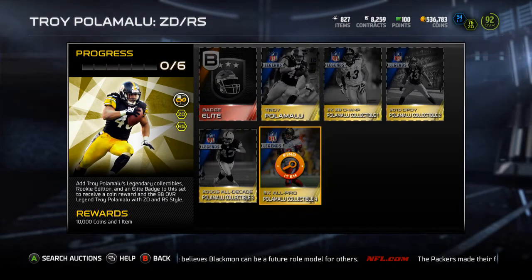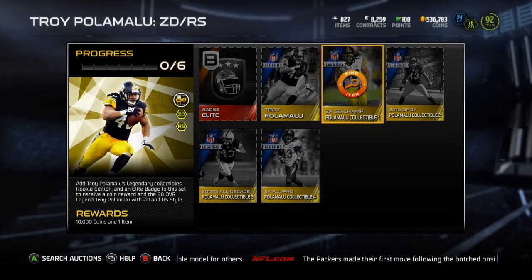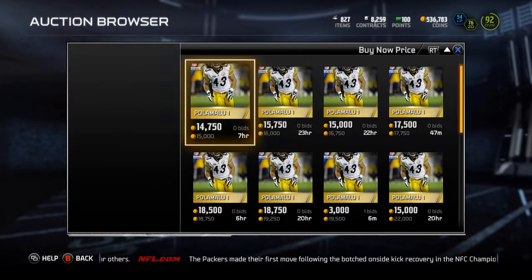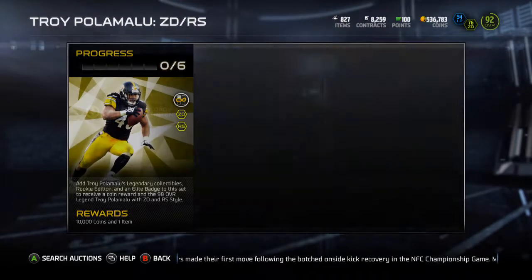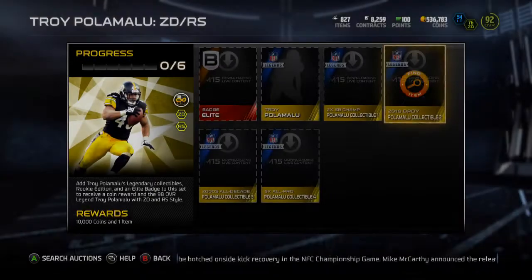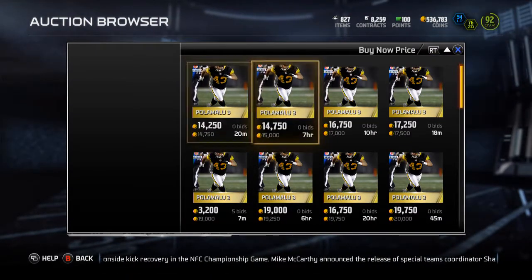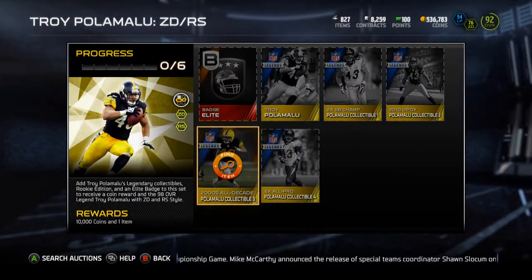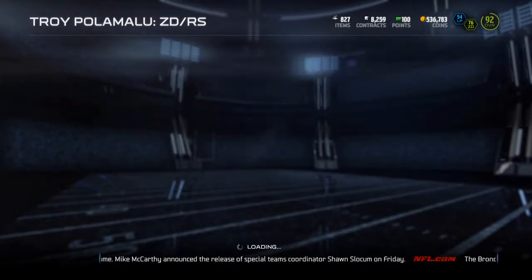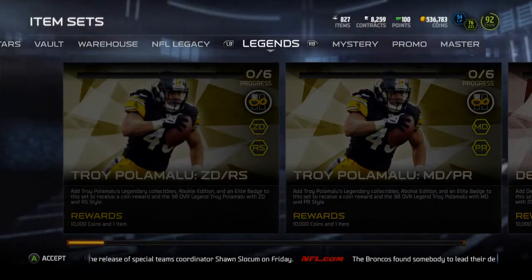Troy Polamalu has four collectibles and a rookie legend. There are no rookie legends up right now — yesterday the rookie legend was 200k. Polamalu collectible one is 15k, collectible two is 15k, so that's 30k for the first two. Legend packs are out, which is why prices are low. Collectible three is about 14.75k, so roughly 15k — that's 45k total, and then all four would run about 60k. You just need the rookie Troy Polamalu, who isn't currently listed.